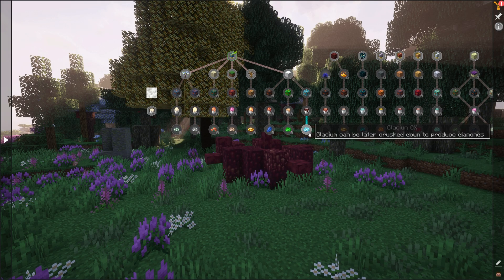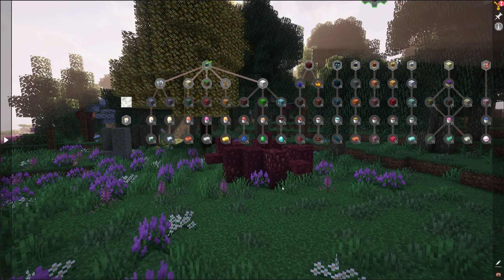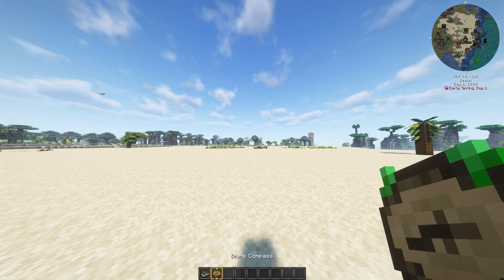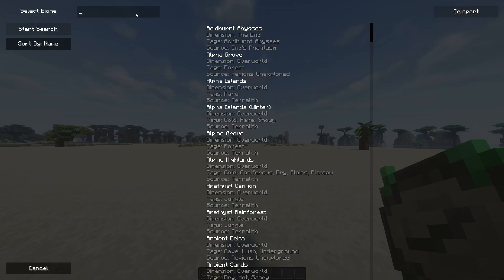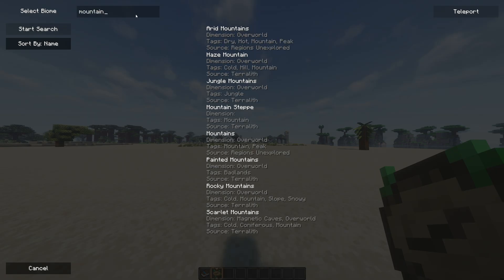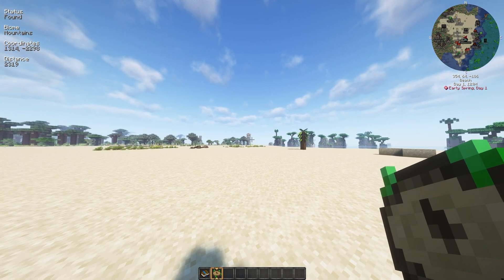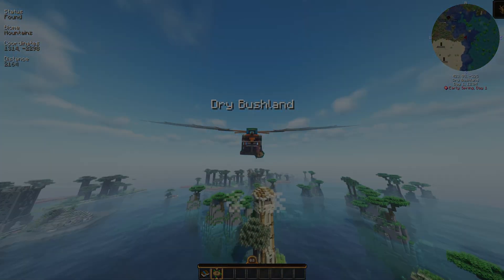For example, let's look at the Glacium Vent, which produces diamonds. According to the quest book, Glacium Vents spawn in mountain biomes. Well, this isn't a mountain — let me use the biome compass to find one. Two thousand blocks away? That's a bit of a ways away.